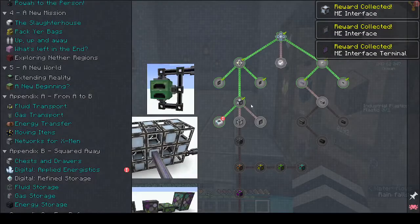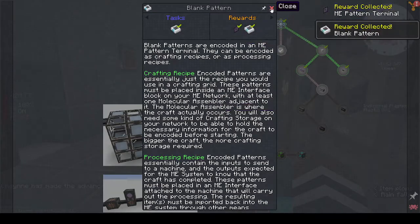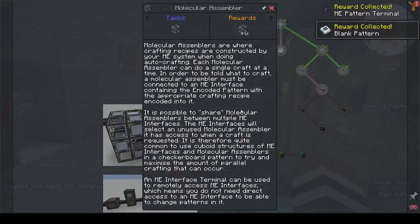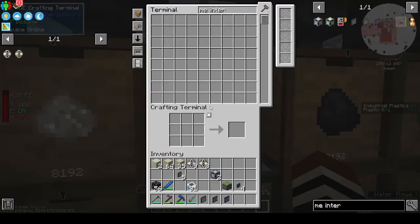We've made the blank pattern. Let's get a pattern terminal and a molecular assembler - that's where crafting recipes are constructed. Each molecular assembler can do a single craft at a time, but it's possible to share assemblers between multiple ME interfaces. So if you want to do ten recipes you'd need ten molecular assembler and ME interface combinations.